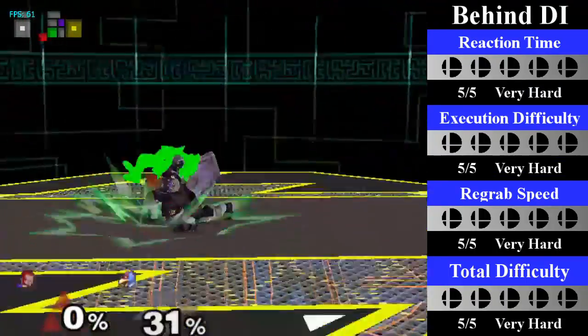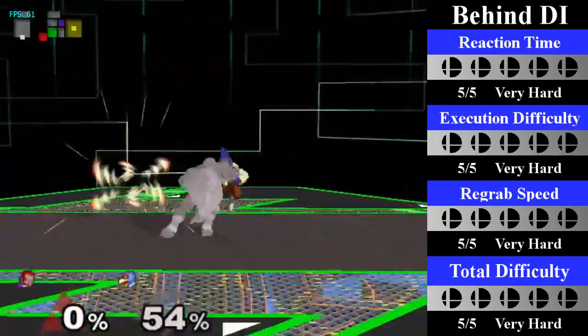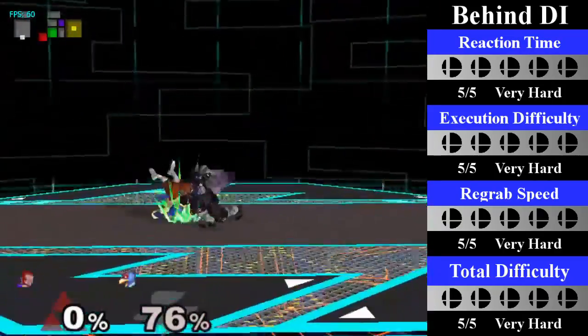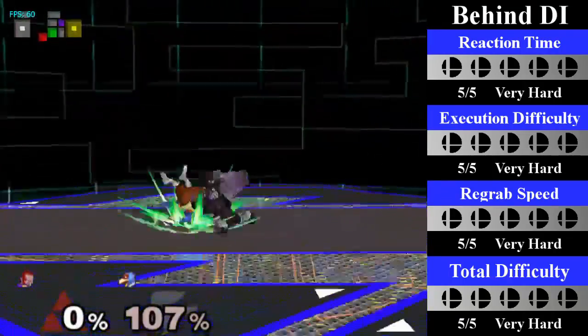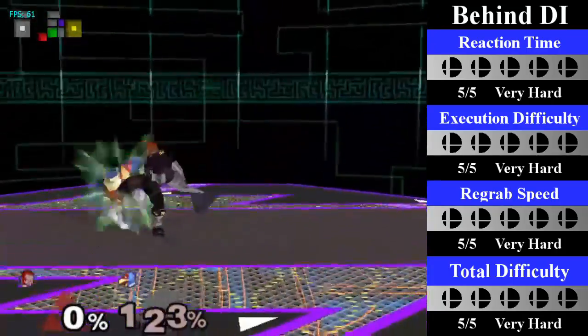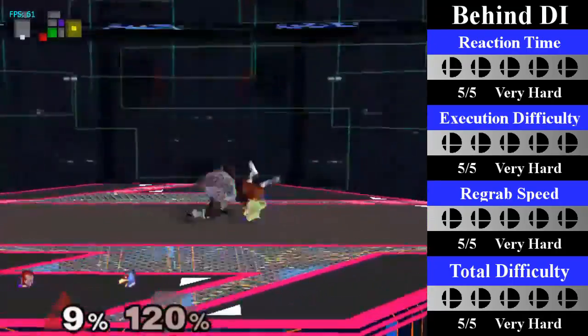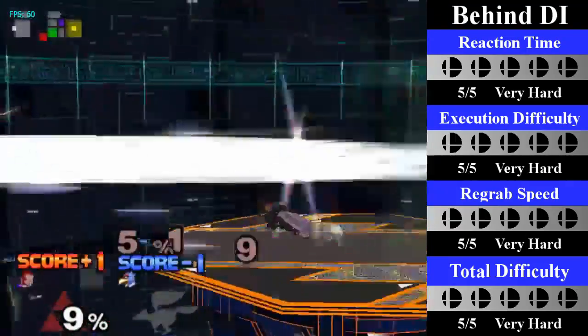For behind DI, from 12% until 65%, Ganon must do a quick turnaround re-grab. From 66% until 125%, he must perform a turnaround dash jump cancel re-grab. Once 126% hits, it becomes a lot easier to just perform a turnaround dash grab, but the turnaround dash jump cancel grab can still hit as well. You can end this with a quick bair which should kill around 130%. Also, I'd like to point out that this DI is incredibly difficult and I was not able to record the entire thing in one go.